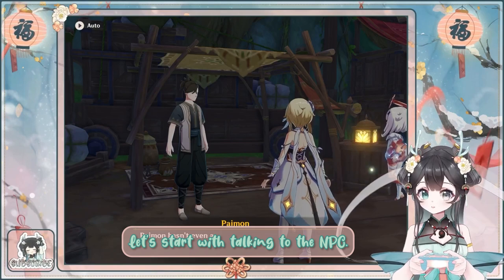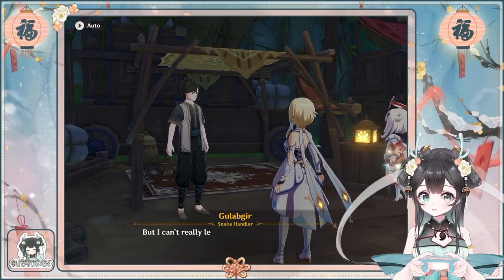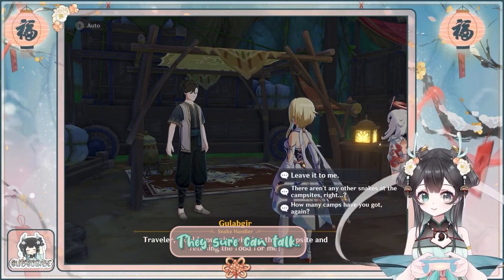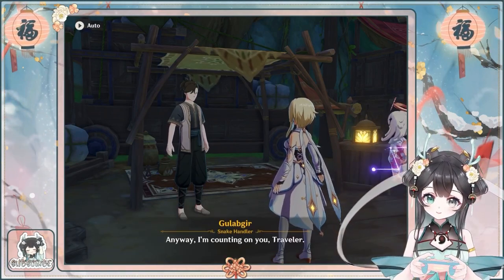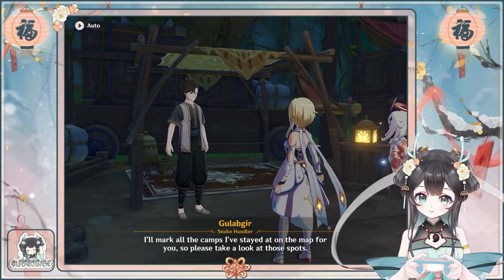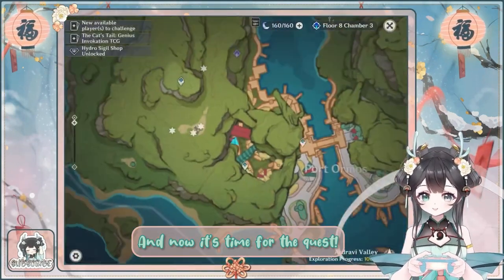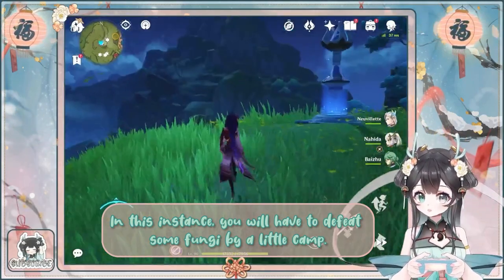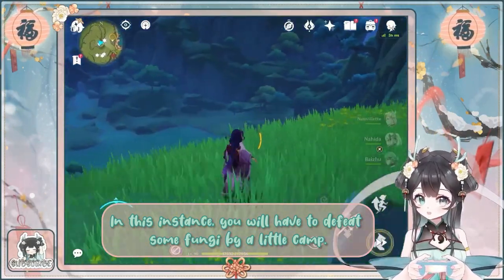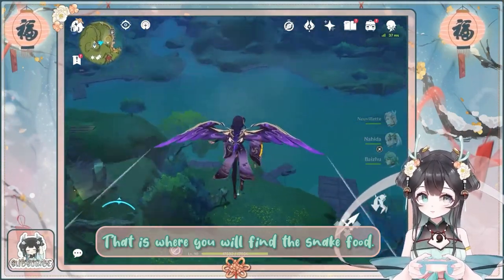Let's start with talking with the NPC. They sure can talk. And now it's time for the quest! In this instance, you will have to defeat some fungi by a little camp.